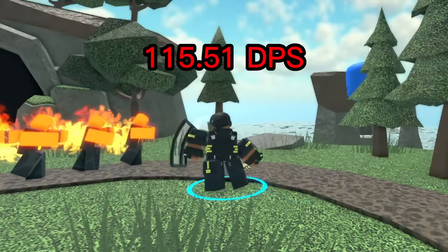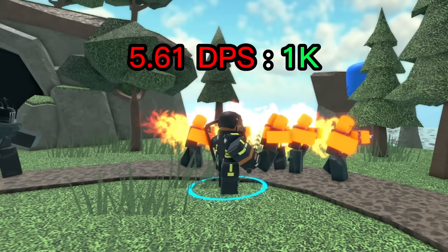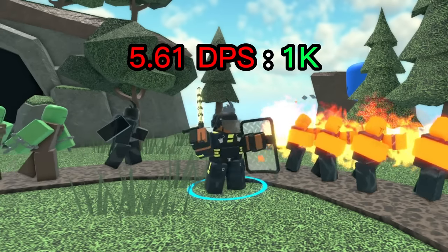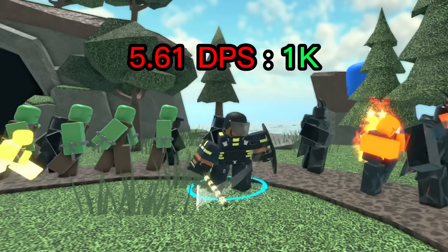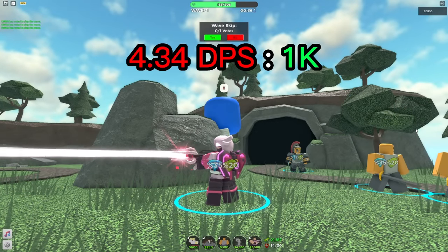115.51 DPS is really good for its price. The max level Warden has a DPS-to-cost ratio of 5.61 DPS per 1K spent, which is really good for a maxed out tower. In comparison, the max Accelerator has a DPS-to-cost ratio of 4.34 DPS per 1K spent.